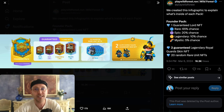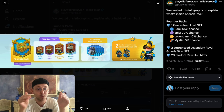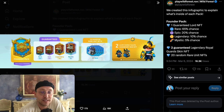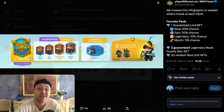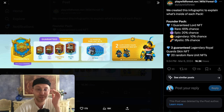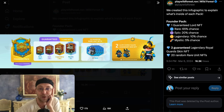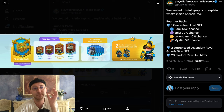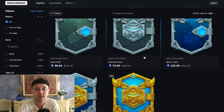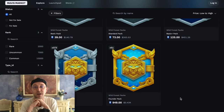The Founders Pack gives you a guaranteed Lord NFT — if you open one, you will get a lord. The chances are: 65% for a rare, 20% for an epic, 10% for a legendary, and 5% for a mystic. You also get 20 random rare unit NFTs and two legendary units. It's a pack that's definitely worth it, but the price right now is around $3,500.